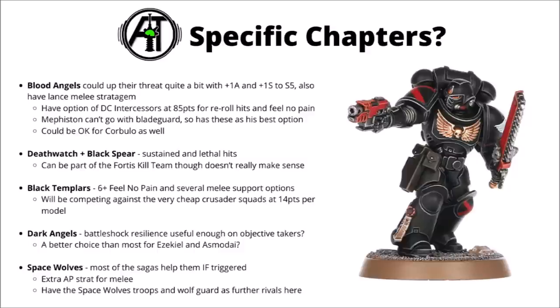They're at least interesting in the context of other chapters. Blood Angels make the unit hit genuinely a lot harder — they get plus-one Attack and plus-one Strength on the charge in Sons of Sanguinius. Strength 5 and five attacks per model is genuinely enough to be really quite threatening. If you want some objective-claiming guys, they have a bit more draw compared with standard Intercessors here. They are competing with even more melee options though, in their jump units plus Death Company Intercessors at 85 points. Mephiston also seems to have his best home with Assault Intercessors these days, seeing as he still can't join Bladeguard.